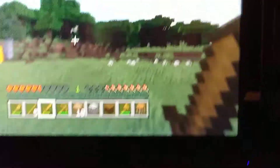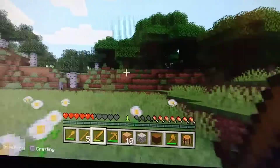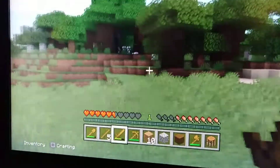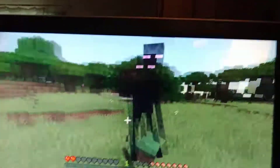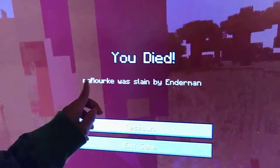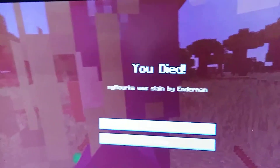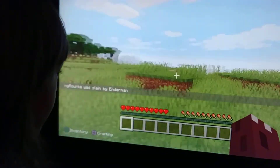That right there is an enderman. An enderman is a mob — it's literally just like a figure all in black, very long and very tall. If you look at it, it'll get mad at you, so never look at one of them or they will be super mad and kill you. Which is exactly what just happened — slayed by an enderman. You died.